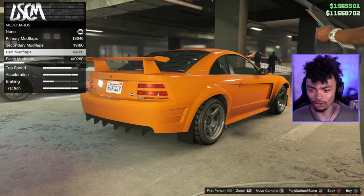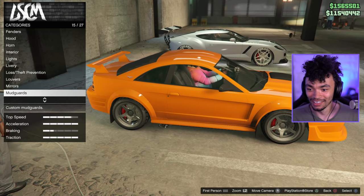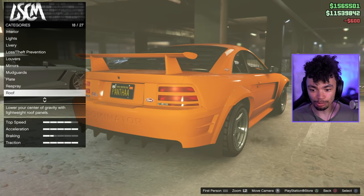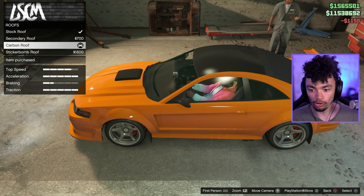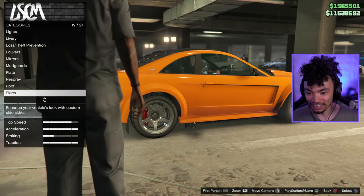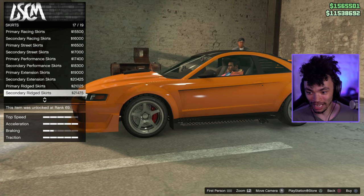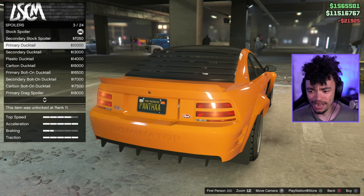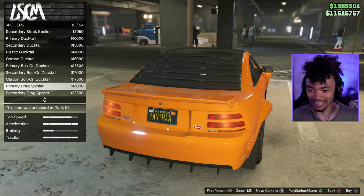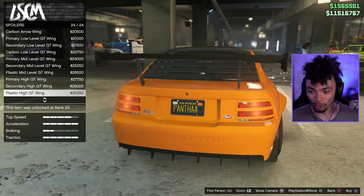Wing mirrors - we're gonna go for stock, they look carbon to be honest. Mud flaps always look sick and I'm going for the black ones. Black plate on. Re-spray is pending. Carbon roof - or sticker bomb roof? I'm going for the carbon fiber. Side skirts are needed because I just realized you can see the whole exhaust - what is going on? We need to cover that up. Spoiler - give us a huge one. That looks like a NASCAR now - I like that. Stupid arches still don't fit - it's gonna bug me forever, Rockstar needs to fix this.